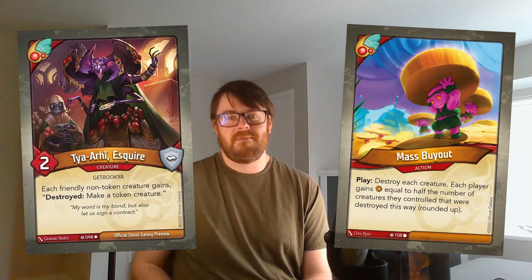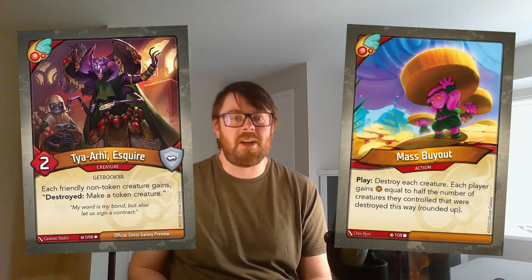One of my very first Winds of Exchange decks has this super fun Amber Burst combo with T'ya'arhi and Mass Buyout. If you want to play this combo yourself, you better bring a double-wide playmat. Check it out.